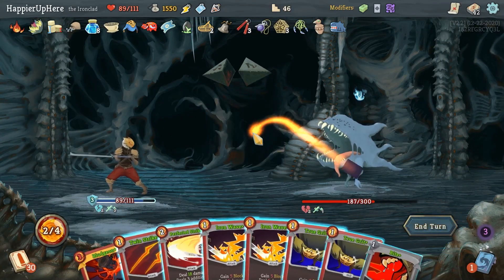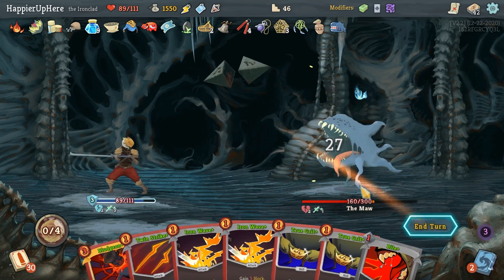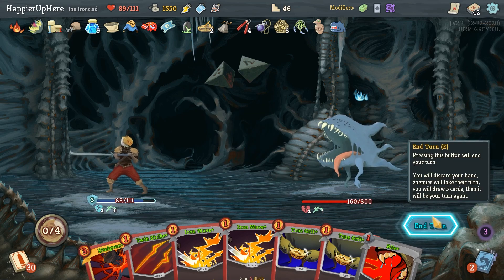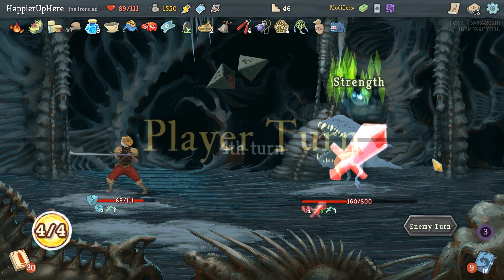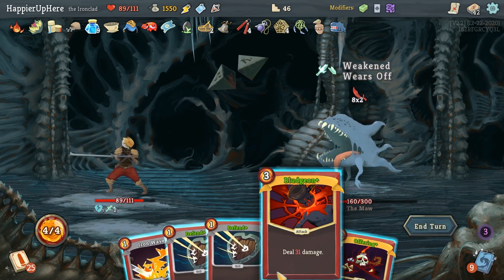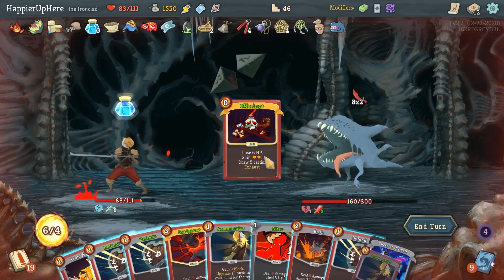I don't need Golden Idol — let's lose it and gain 333 gold instead. Shockwave, Dramatic Entrance, Bite, and wait. Upgrade everything and double Bite. I should do Deep Breath — but let me do Offering first. Upgrade everything in hand, then Flash of Steel, Bludgeon. Before Perfected Strike let's do Deep Breath. Was hoping to get Bludgeon back but fine — just do Perfected Strike. Bludgeon is 47 — not nearly enough. Bludgeon, Bash.